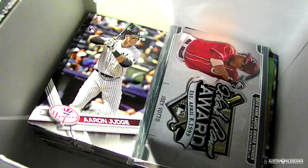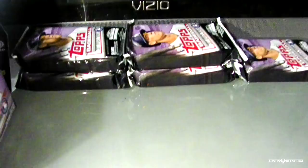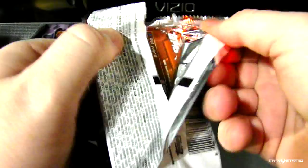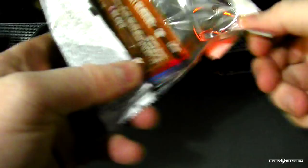Welcome to part two of my Topps Update Klushka card opening. I organized everything and cleared my desk of all the cards from the previous video — they're all in the box. There is the one relic we pulled from the last video, the Joey Votto Hank Aaron Award Winner. We got five more packs; I had to separate this into two parts. An autograph and one more relic card are still left to find.